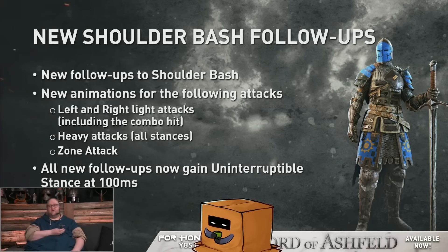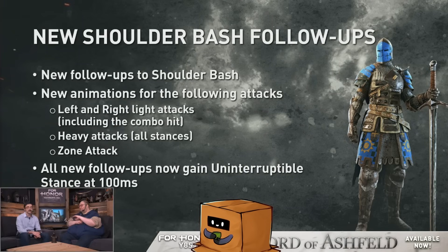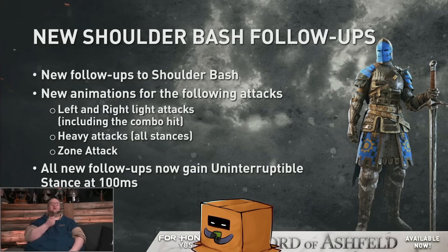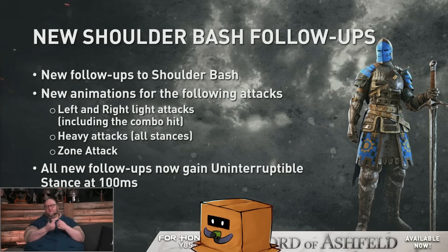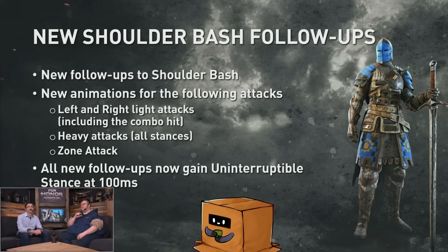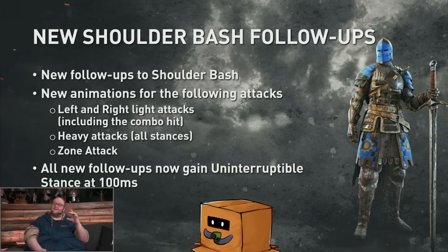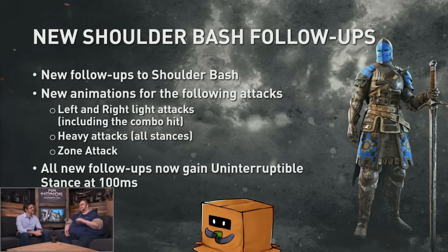Before, you couldn't really throw a Shoulder Bash because you would get peeled constantly. With this, you're actually a lot more solid in fights. It makes the hero much stronger. You don't chain on miss — the only effect is if you dodge attack or go into a guard break. It's the change we're doing now for Warden. We're trying to figure out what else we can do to make his hero a little bit better, but that's step one.